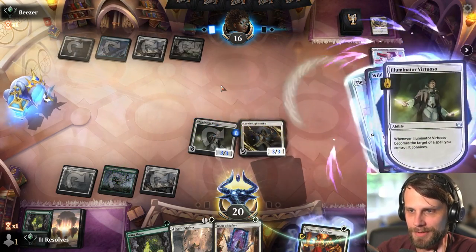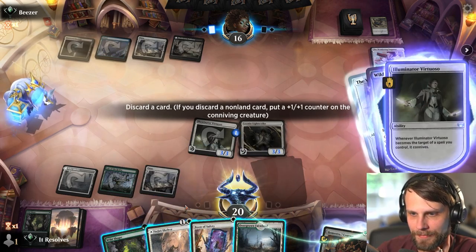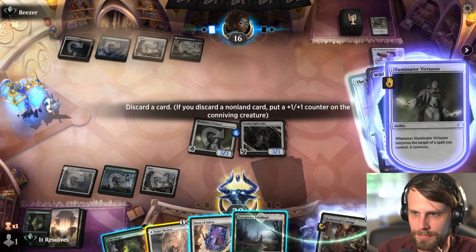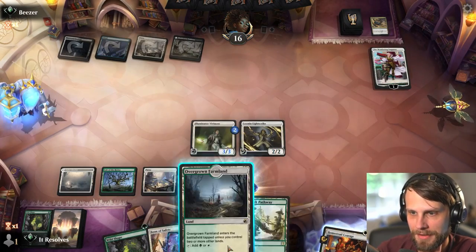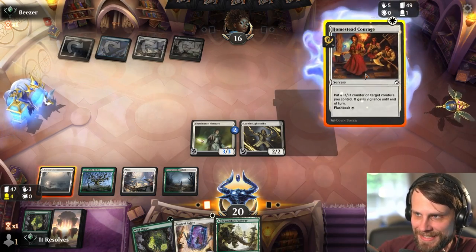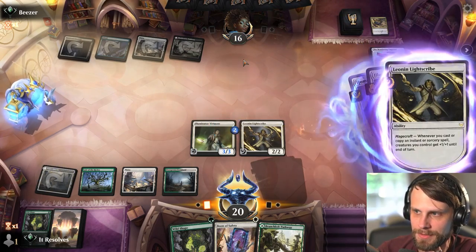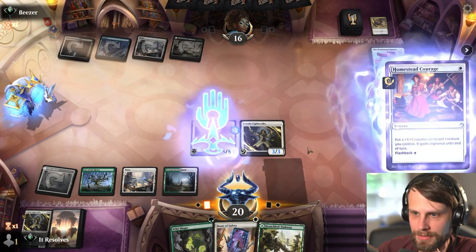You know when the opponents get really mad? It's probably Boon of Safety but I'm going to try this. Alright — it's working great so far. That's at one. So we kind of just want to pile on to the Virtuoso here. I will discard the Lightscribe actually — as much as that represents quite a bit of damage, I think this is fine.